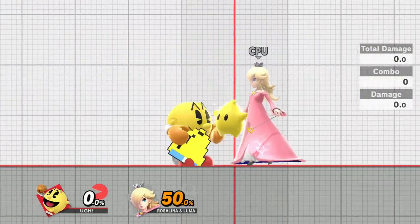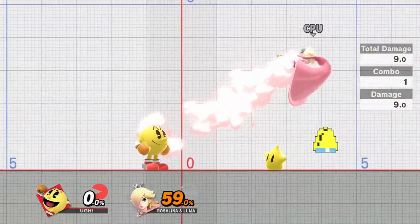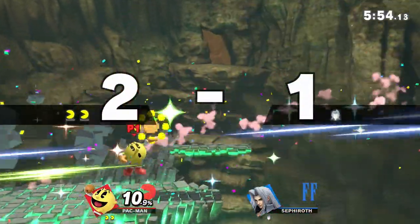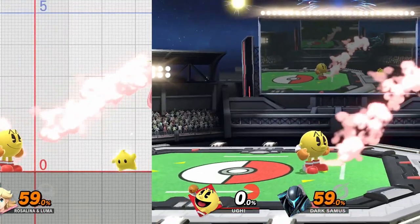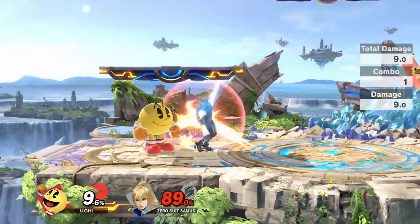Now that we've gotten the properties out of the way, the next important thing to cover is what happens when bell actually hits someone. Bell is a stun move and will leave your opponent unable to move for a set amount of time if it hits them, allowing you to follow up with other attacks. What's interesting about stun moves in Ultimate is that they actually stun all characters for the exact same amount of time, regardless of weight. The only things that can change how long someone is stunned for is their percentage and if they're crouching, which we'll get into later.